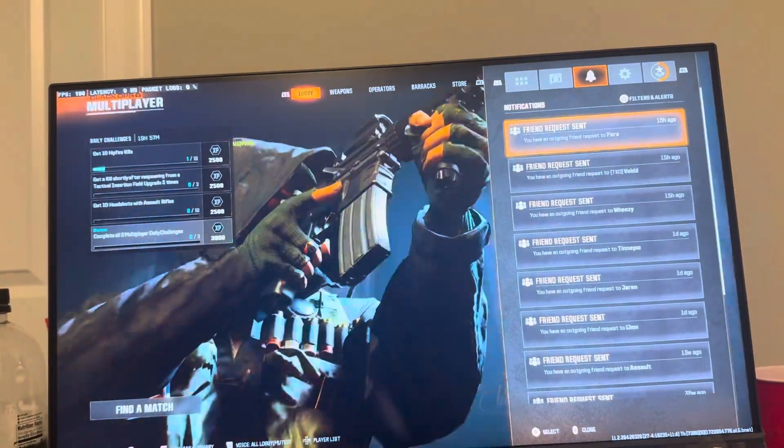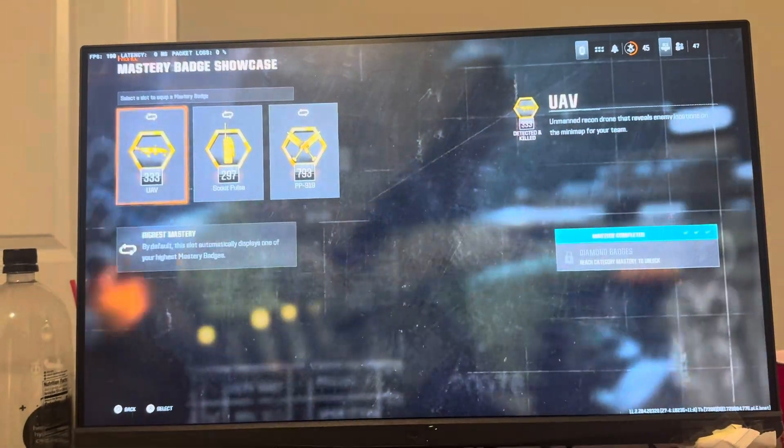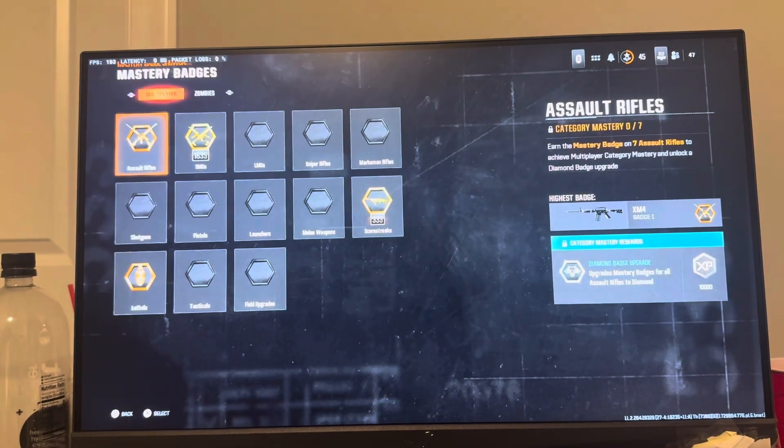You can change which badges they show by going to all the options, going all the way over to your name, and go to Profile. In Profile, you're going to see Mastery Badge Showcase, so you can see which ones you can showcase right here.